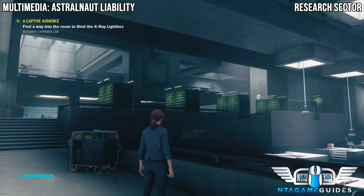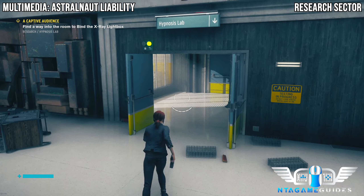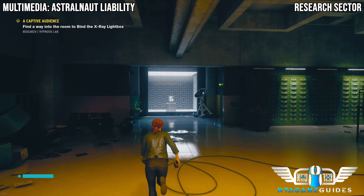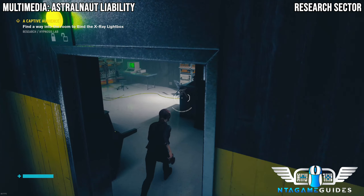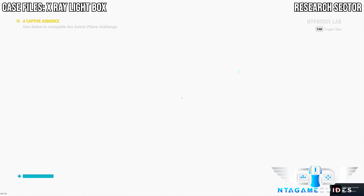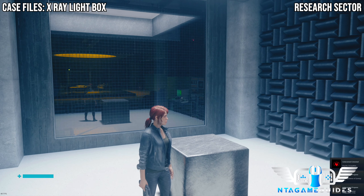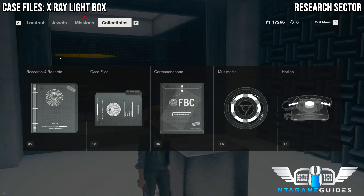Once you have gained access to the control point, these two doors will be opened to you. Go into the labs and you will find multiple people staring at a cube in front of you. Once you've figured out the puzzle, go through the door and interact with the recorder to get the multimedia. Then go through the next door to your right and gain access to your new ability — the Seize, I think it's called — where you can control people. Once you have done that, you will gain the case file X-Ray Light Box.